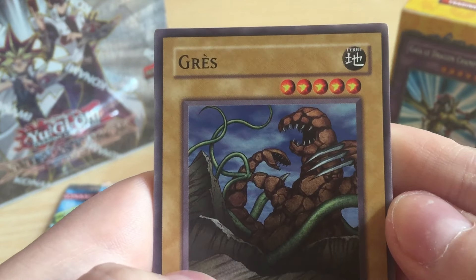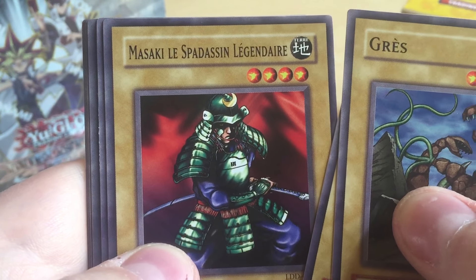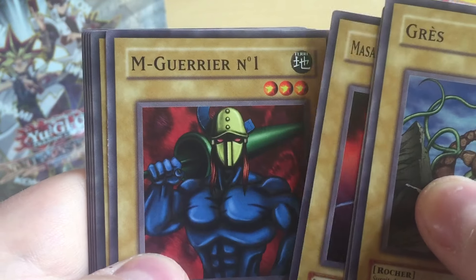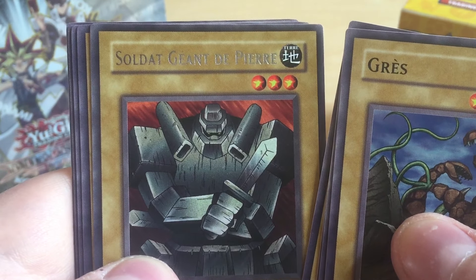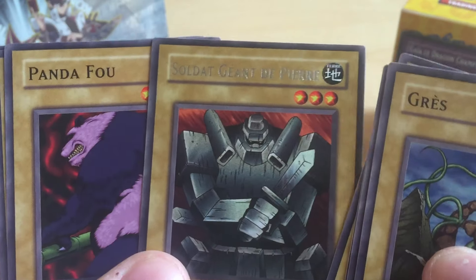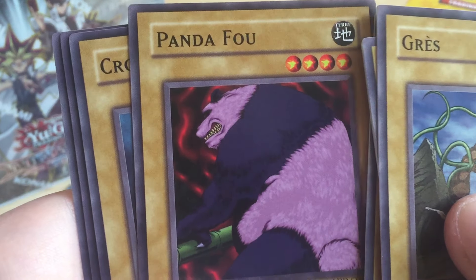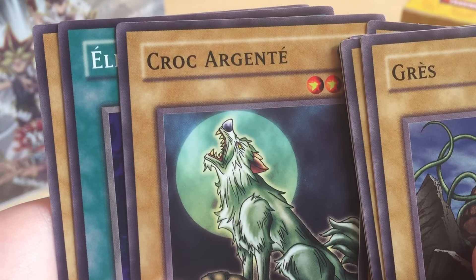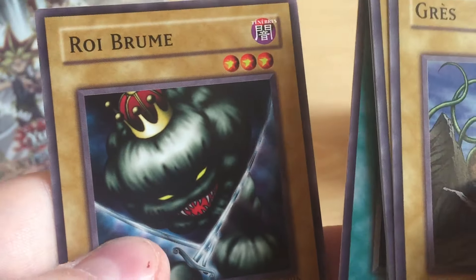Igles, Masaaki, the Legendary Swordsman, Mr. Warrior Number One. Giant Soldier of Stone - rare! Panda food, Crazy Panda, something like that. Silver Fang. And yeah, that's the fourth pack.